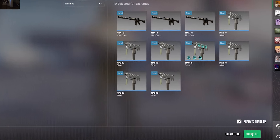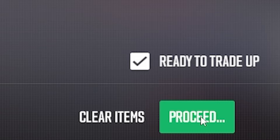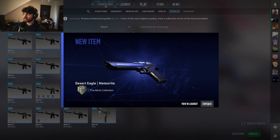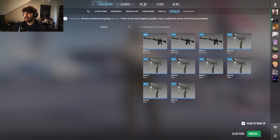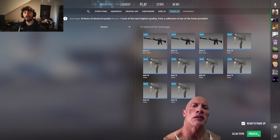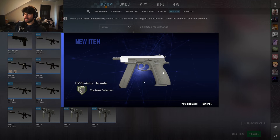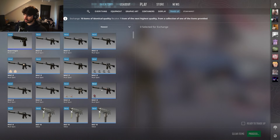Let's get into it. First trade-up — Meteorite. It's all right, minus 36 cents. Second attempt — Tuxedo. Unfortunate, 36 cent loss.